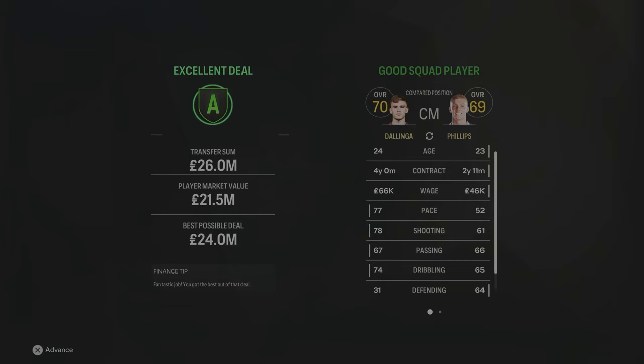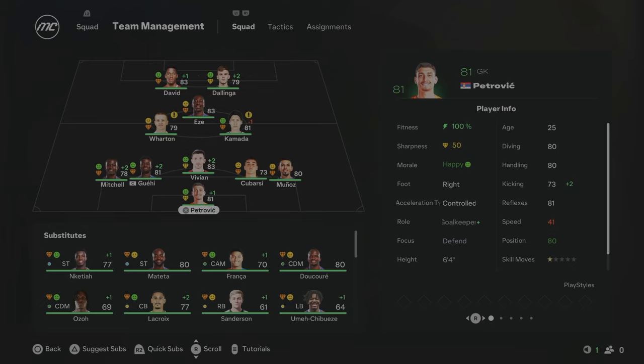At the end of the transfer window for Season 2, the new team has Petrovic in goal, Munoz and Mitchell as fullbacks, Cabrassi comes into the starting 11, Vivian as the central centre-back, and Mark Gaye as club captain. Kamado and Wharton stay in central midfield. Eze is our central attacking midfielder. Jonathan David is joined up top by new signing Dolinga — I looked at his stats and age and think these two are going to mix really well together.